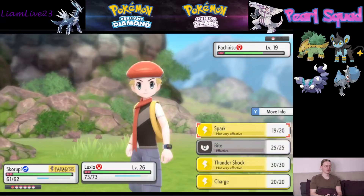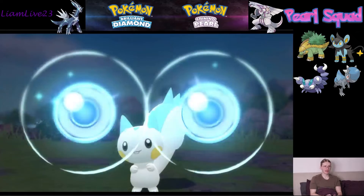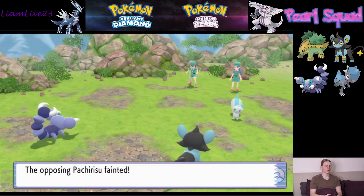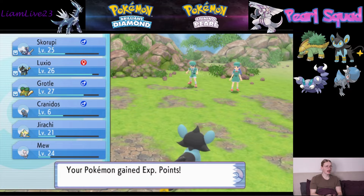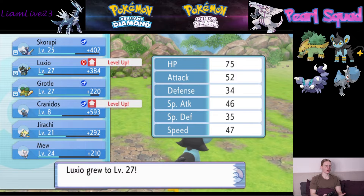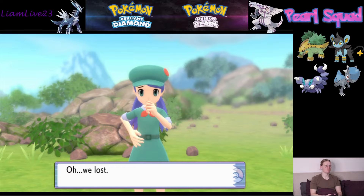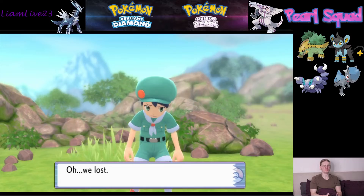Next up is the Fighting gym, then the Water gym, then Ghost — which he should be fine against. Then we go into Steel types; I don't know how Rock goes against Steel. Then we have Ice, which I always get mixed up with what it's effective against — whether it's ground or rock. And then we move into the Electric gym. So Rampardos is not really going to be very handy until later on in the game, but he just looks cool, so I'm happy to have him.